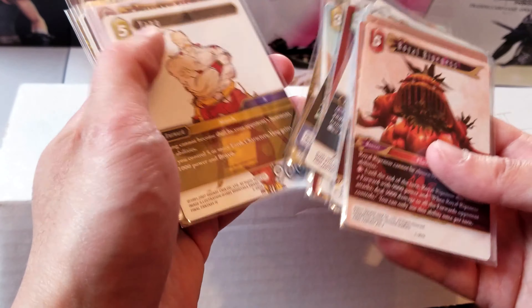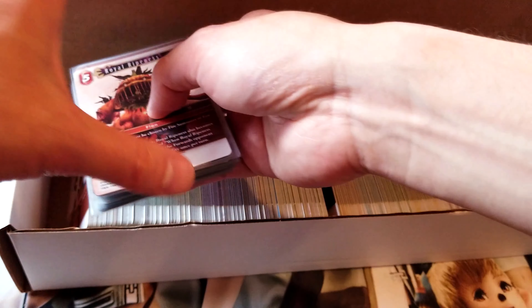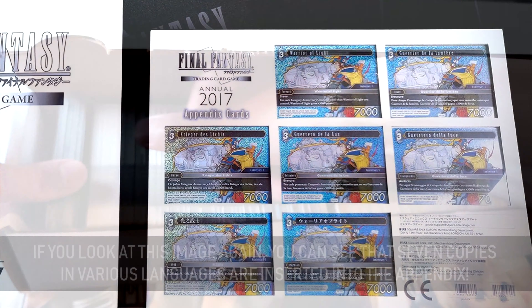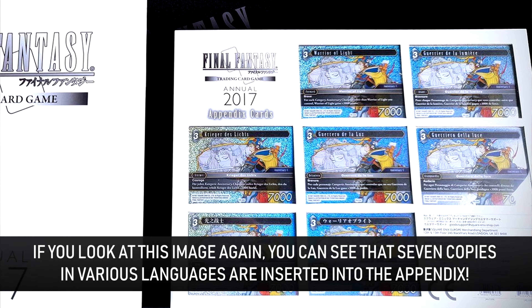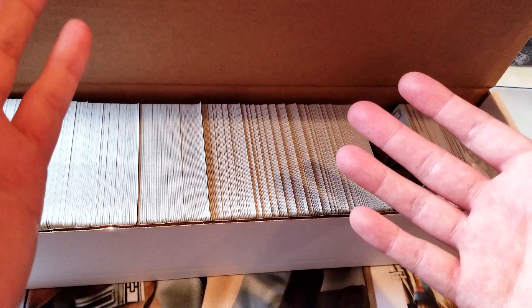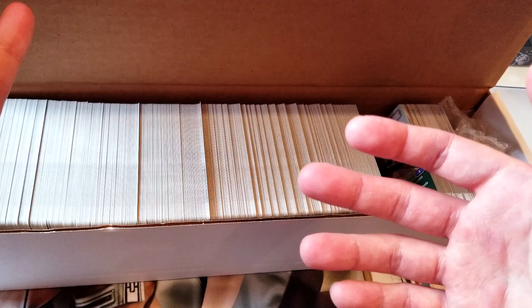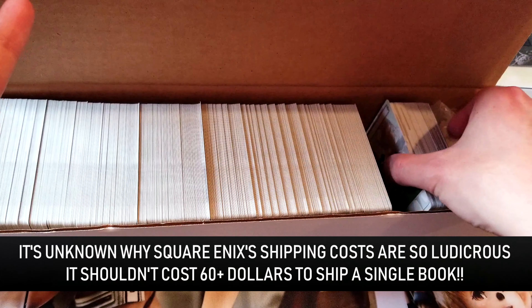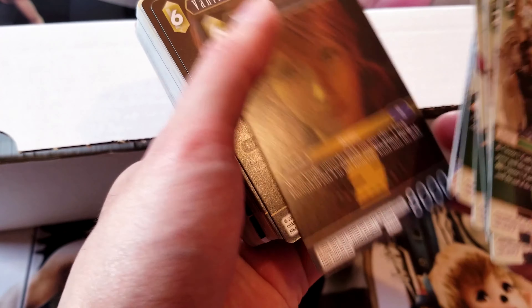The other thing to note is that if you buy this book, you actually get seven copies of the card — it's printed in multiple languages. But apparently the only way to get it is from the Europe or the U.S. Square Enix stores. There might be editions in other countries, but right now everyone's trying to order from either the European or the U.S. store. And the shipping cost is ridiculous — I think the book itself costs like 40-something dollars. I live in the U.S. and it cost me like $13 to pre-order it with shipping. But in other countries, like to Canada, I've read reports where it costs like $100 to ship, which is absolutely absurd.